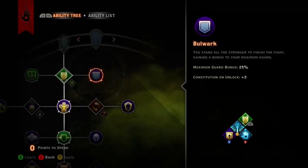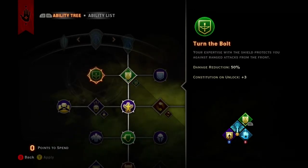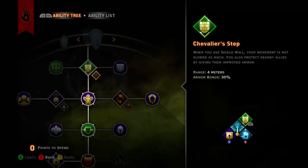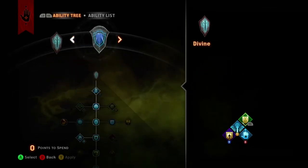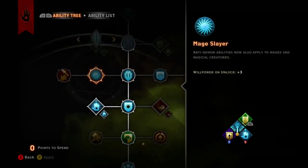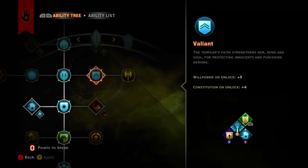Turn the Bolt allows for decreased damage from ranged attacks. Taking the additional Chevalier Step is useful, but only situationally. Mage Slayer allows for your demon-based abilities to affect mages and magical creatures, while Valiant provides a great stat boost.